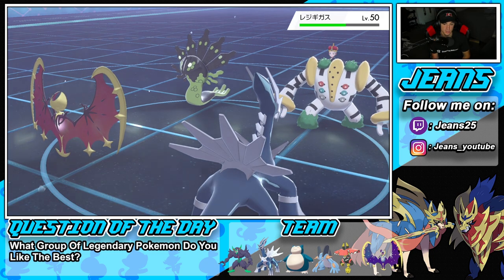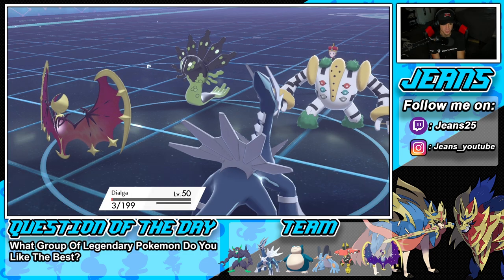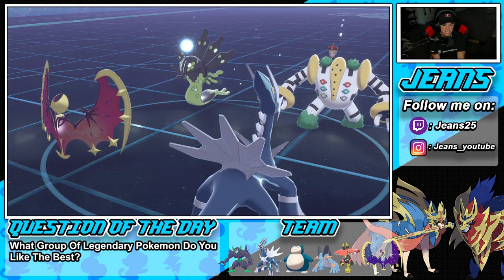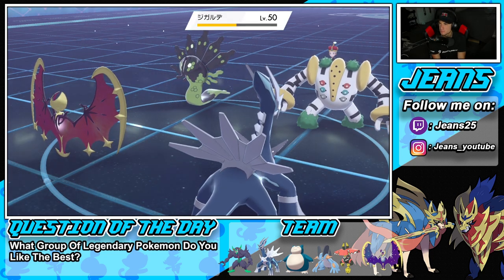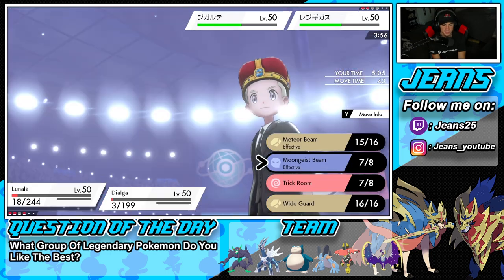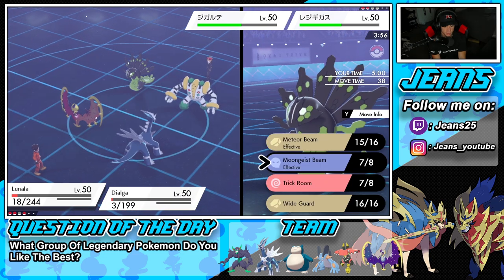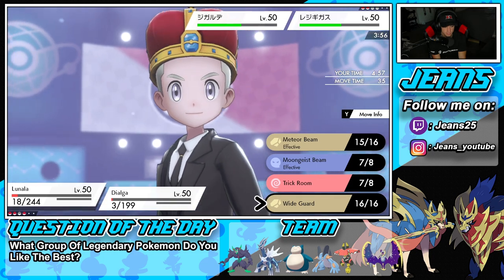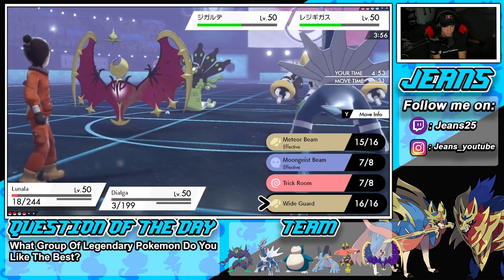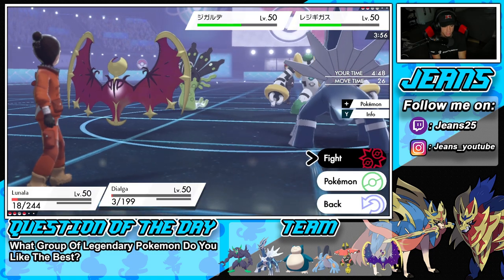Wait — I thought Steel Types didn't get affected by hail? Oh no, I'm thinking of Sandstorm. That's my fault. From here I could Wide Guard. I just need to keep Lunala alive for another turn so I go for Wide Guard to block the Thousand Arrows.